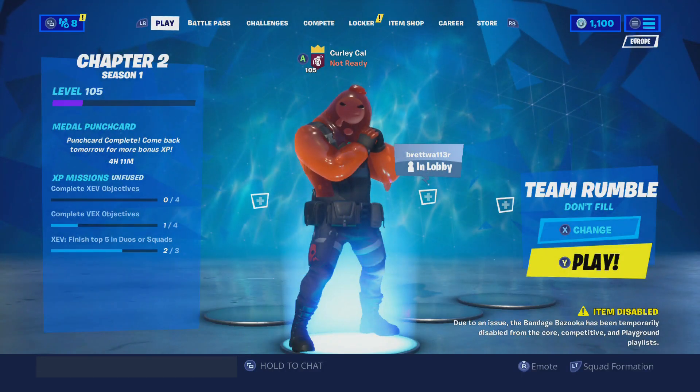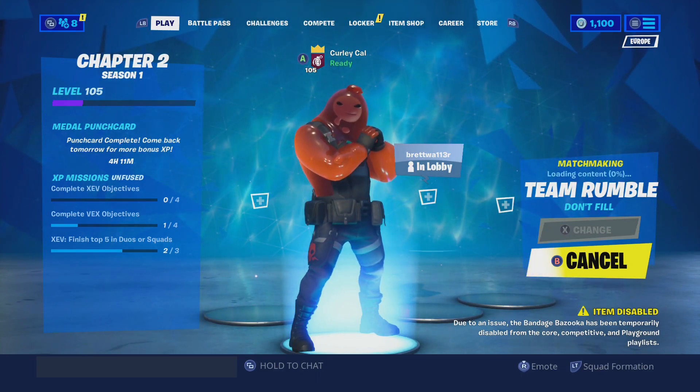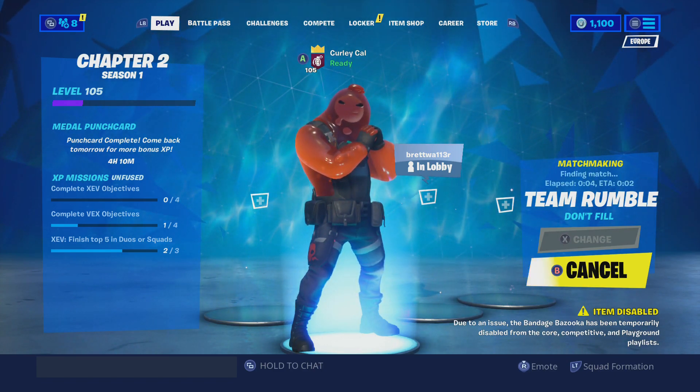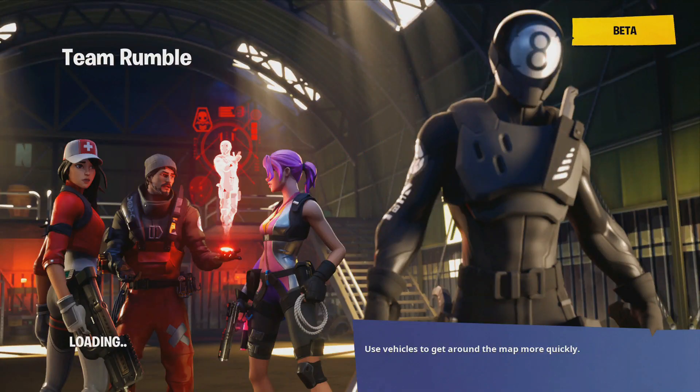Anyway, enough blabbering on, let's get into a team rumble as the new Sludge skin. He looks very, very cool. He does look a little bit evil - he's got like a little skull, spray painted on his trousers or whatever. He looks a little bit evil. Ripley seems like a happy dude, Sludge seems like an evil, evil guy. But anyway, let's rock and roll.